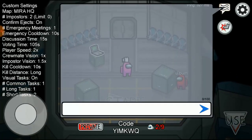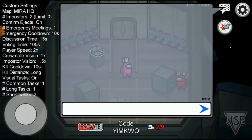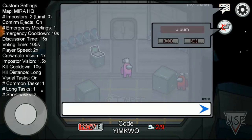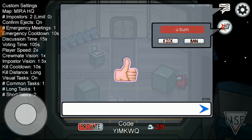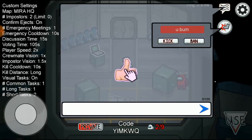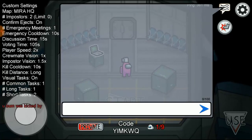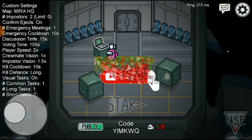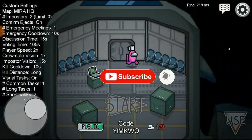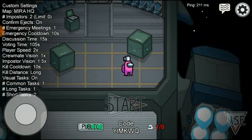Click on the message icon and you're gonna see the kick stuff over there. Click on it and you're gonna see the player name. Go ahead and click on the player name, then you're gonna see kick or ban. Just kick them out of the server and they're gonna leave the server.